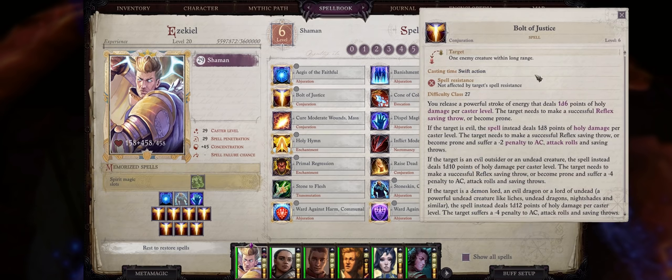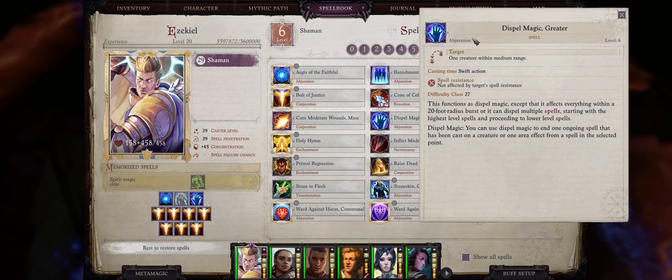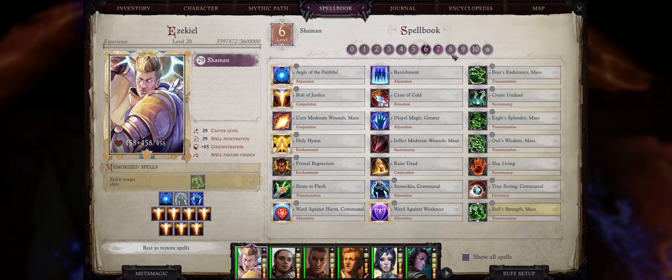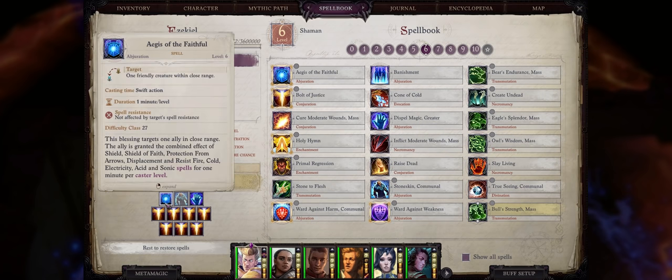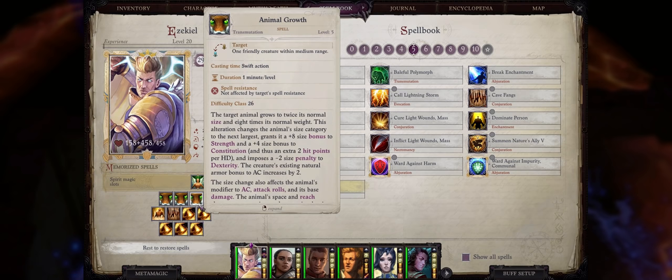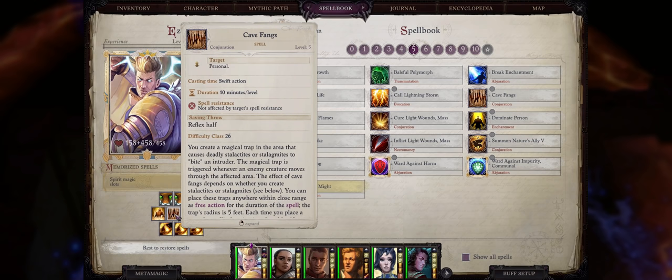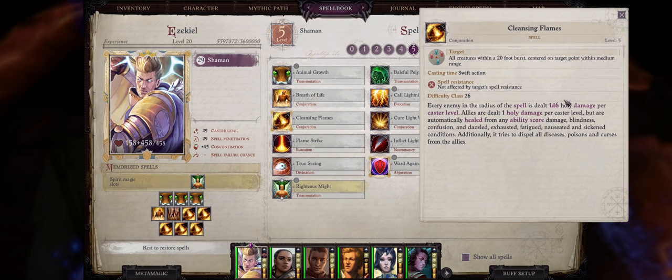For level 6, the main spell is of course Bolt of Justice — a single target version of Storm of Justice. Greater Dispel Magic, as a merged Shaman Angel with very high caster level, will easily dispel bosses that have a lot of buffs. Stoneskin Communal is great of course, and Aegis of the Faithful — the single target version of Fortress of the Faithful — is something you will certainly want on every one of your main tank or frontline characters. For level 5 spells, Animal Growth to enhance our pets, Breath of Life can also be useful for reviving recently dead party members. Cave Fangs is cheesy as always and extremely overpowered, especially when aided by a paladin with Greater Enduring Spells. And also Cleansing Flames — you can get this for a huge area of effect damage before Storm of Justice and Bolt of Justice, but be advised it will also hit your allies, although for very minimal damage, and will even heal them of quite a lot of status ailments.